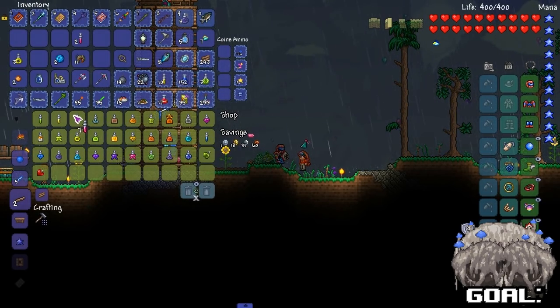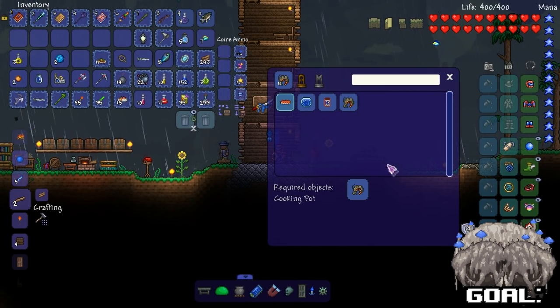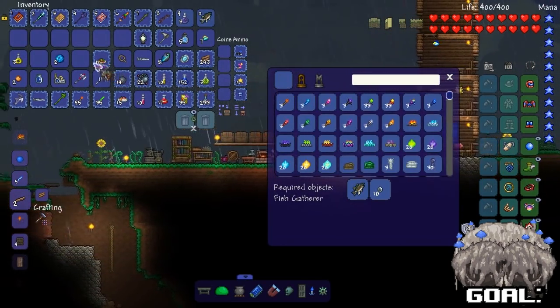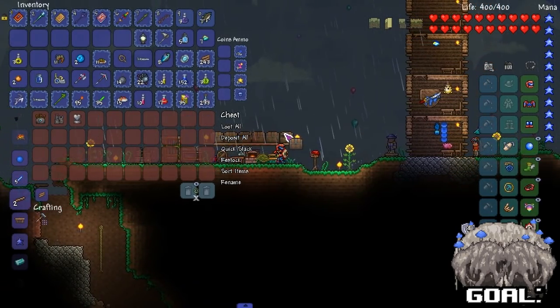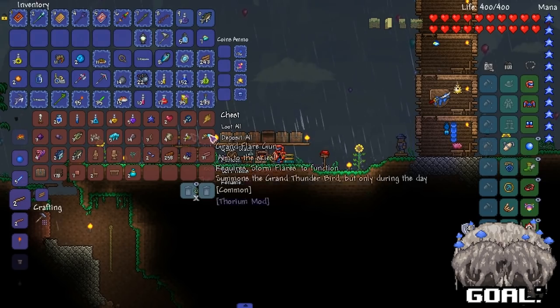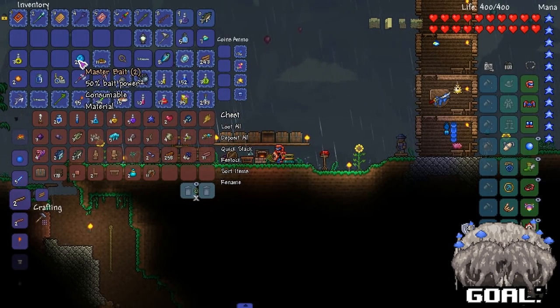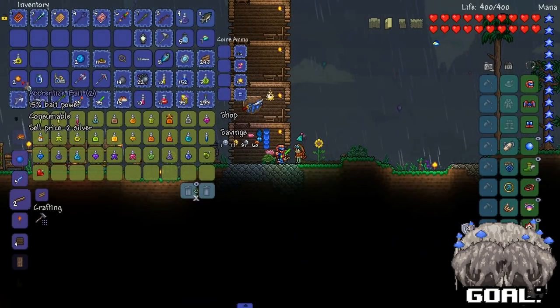I gotta buy some potions real quick - just a couple. What are shrimp? Are these anything crazy? Cooked shrimp - I need a cooking pot. Fishy food, shrimp bowl... no, I'm just gonna keep the shrimp, might as well. When do shrimp ever do anybody wrong? Master Bait - new bait on deck. Shine Potion, Apprentice Bait - sell that, we don't need that.